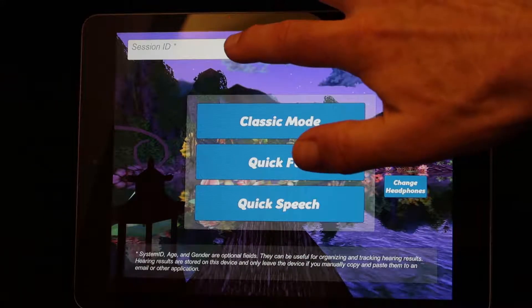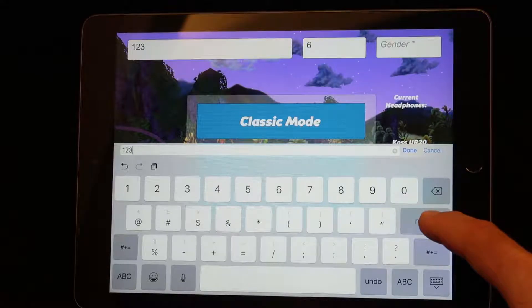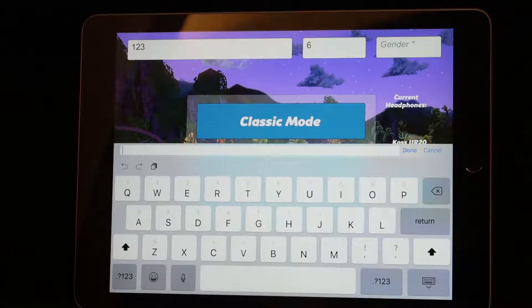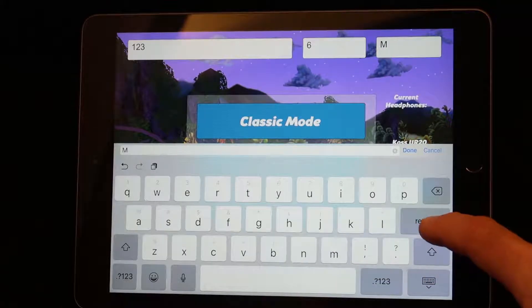Optionally, you can enter a session ID, which can either be a name or a medical record number — whatever makes the most sense in your particular setting. Finally, we can enter a gender. This too is optional, and it's a text field, so you may enter anything you like. I typically enter M or F.